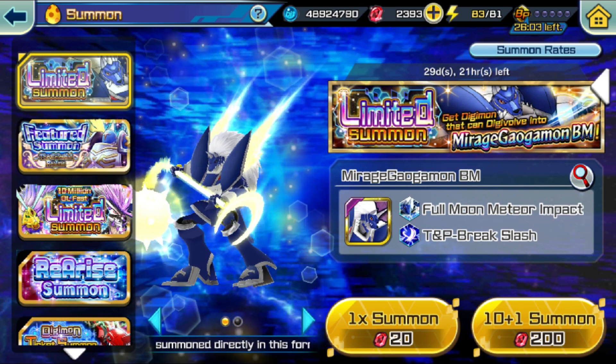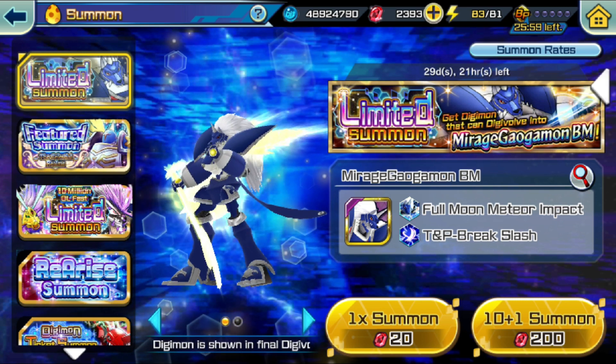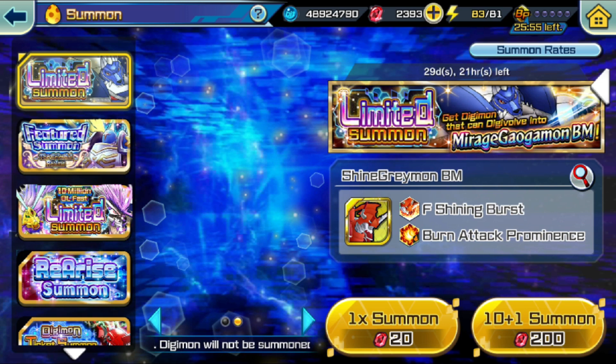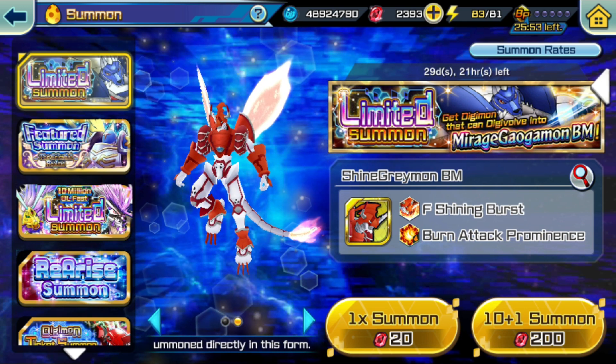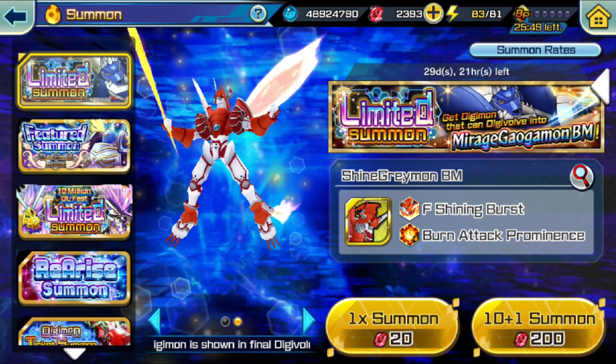If we don't get him, I'm out. That's it — 1000 in and out, done. He's not a must-have. I don't have him on JP. I really want to test him out. He's got a little bit of longevity and I'm pretty excited to be pulling on this banner. Wish me luck.